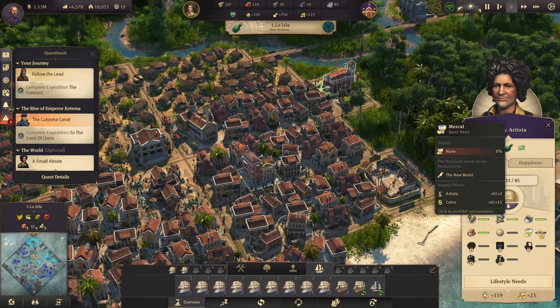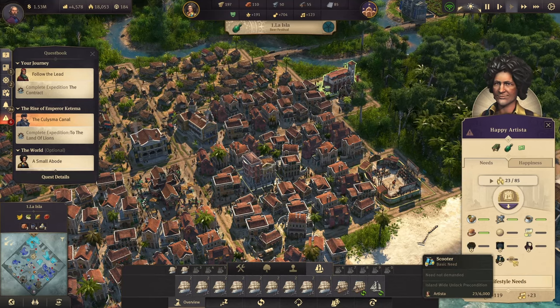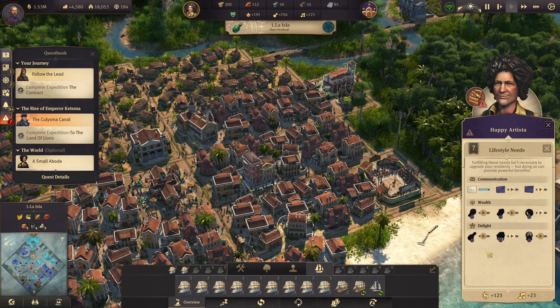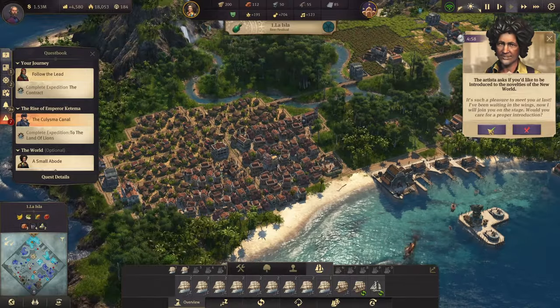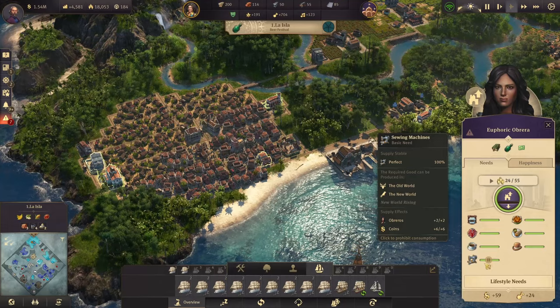Reaching Artista triggers the Age of Festivals milestone. Many new productions unlock — soccer balls, mezcal, and more — though those will take time since the next tier requires 6,000 Artistas. New happiness and lifestyle needs also open up. The Artista buildings are very colorful.